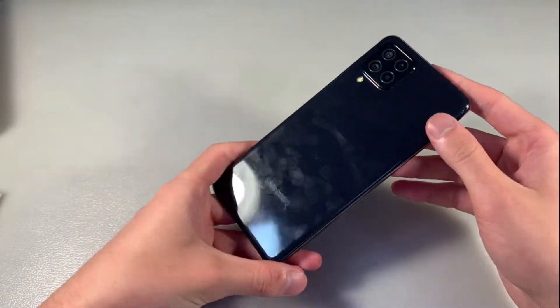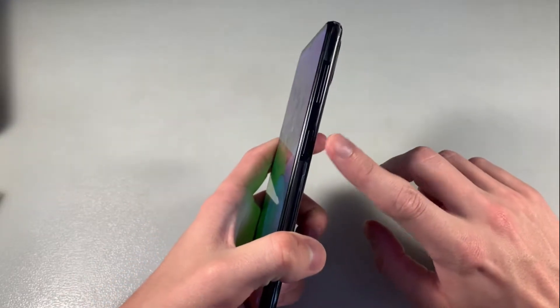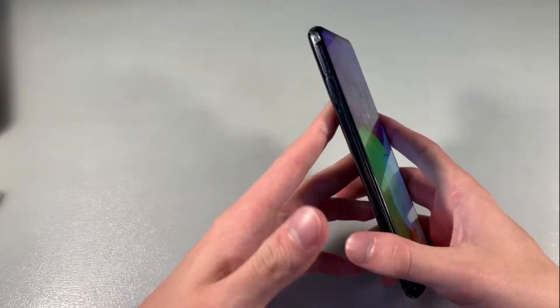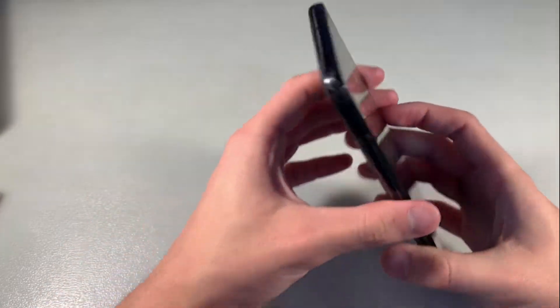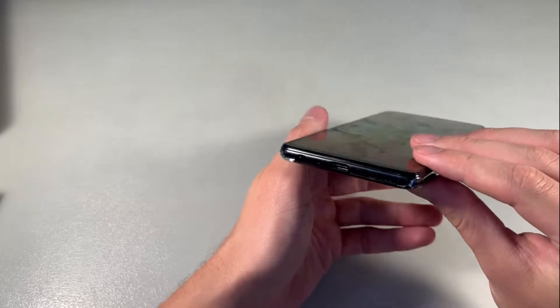On the back side quad camera and LED. On the front side 6.4 inch display. On this side power key, volume key, power key with fingerprint scanner. On this side slot for two nano-SIM cards and microSD card for memory. Downside USB Type-C port, speaker, microphone and headphone jack.